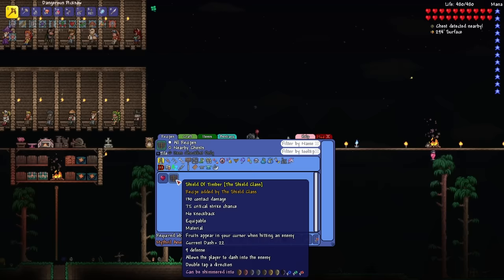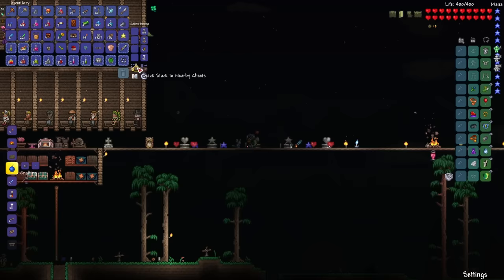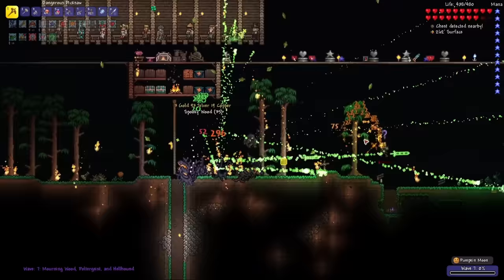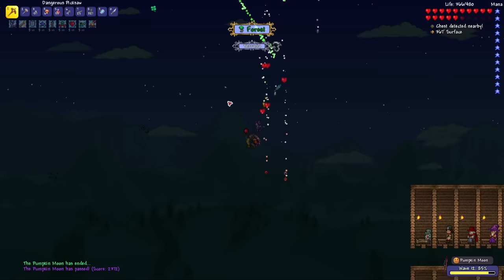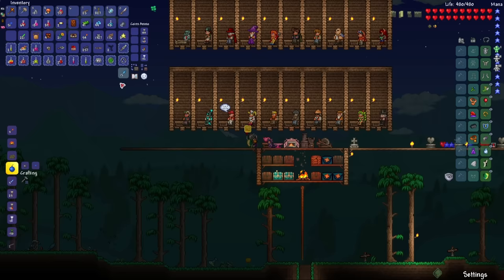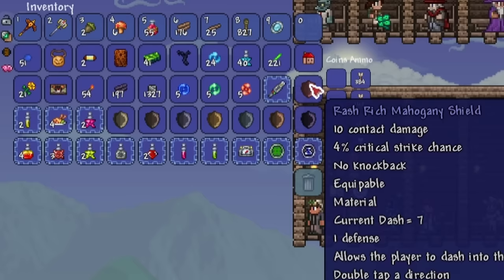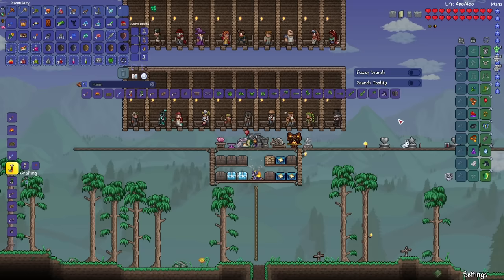The next shield I'll be crafting is the Shield of Timber. To make this I need all types of wood shields, including spooky wood — so let's start up the Pumpkin Moon. I'm pretty much invincible during this event because all these mobs count as smaller enemies, so I can just lifesteal all the health lost. That's the end of the Pumpkin Moon event — I did manage to collect enough spooky wood. Let's craft the spooky wood shield. To save time, I've skipped gathering the different types of wood — here are all types of wood shields. I had to go to another world with Crimson to collect the Shadewood. Let's finally make it.